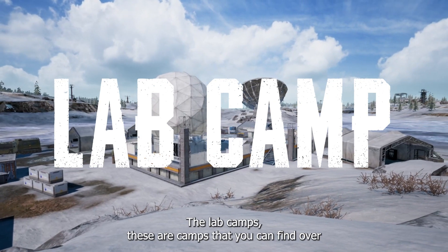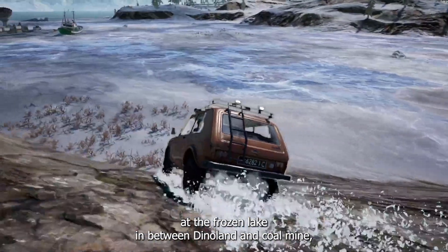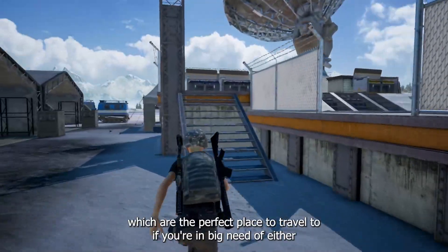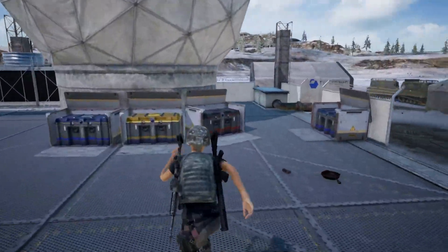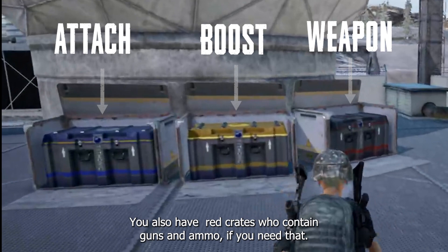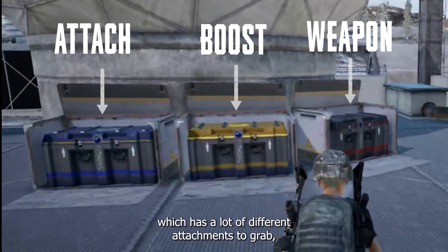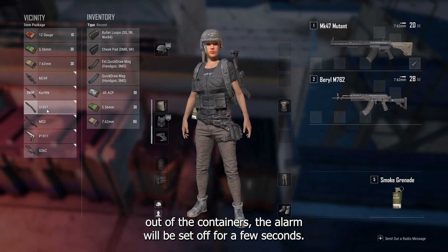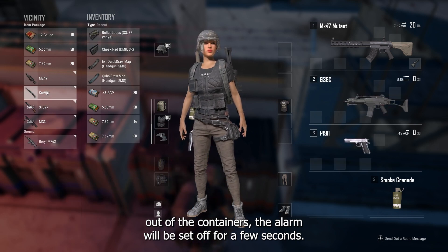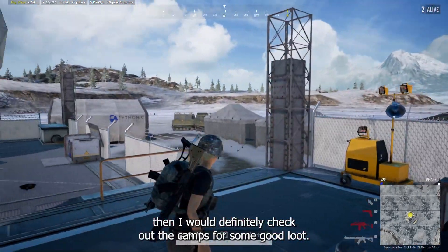The lab camps are located over at the Frozen Lake in between Dinoland and Coal Mine. They're the perfect place to travel to if you're in big need of boosts or throwables, which you can find in the yellow crates around the camp. There's also a red crate containing guns and ammo, and a blue crate with a lot of different attachments. It is super risky going there though, because once you take an item out of the containers, the alarm will be set off for a few seconds.